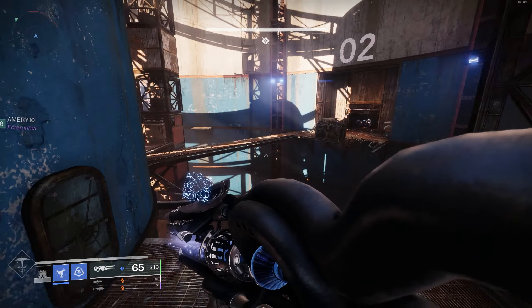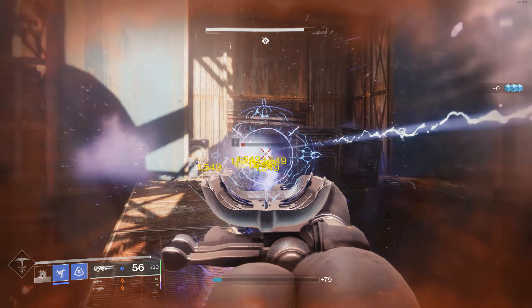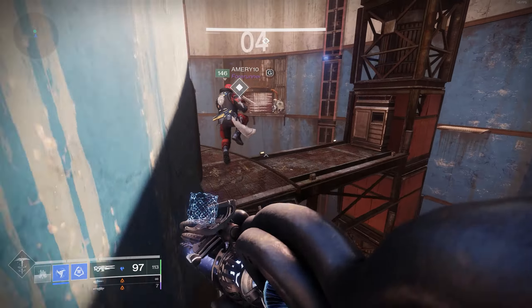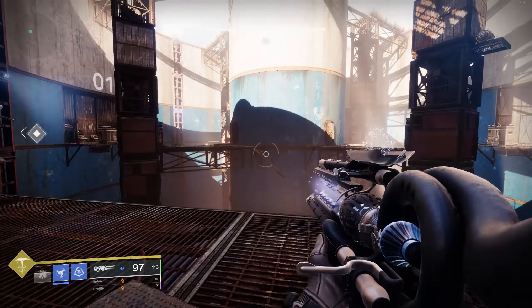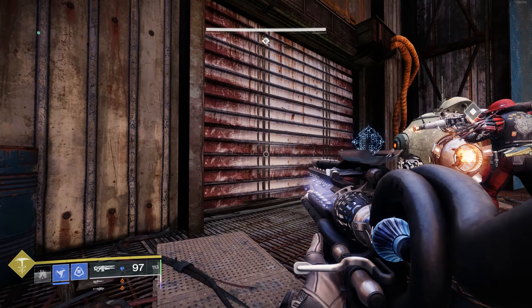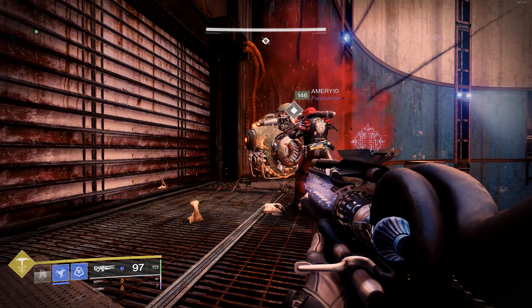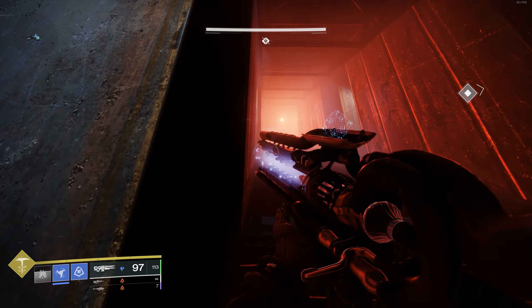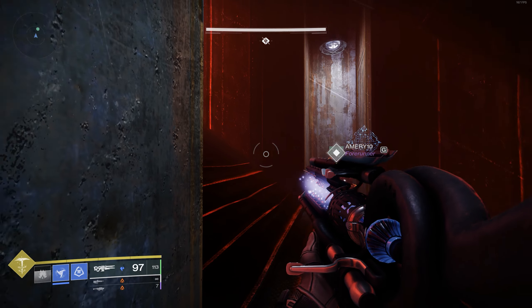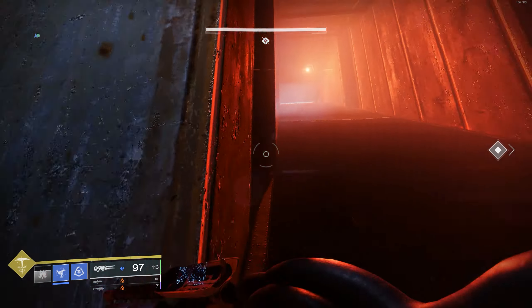After you grab the chest, make your way over to platform 2 and kill the enemy there. That enemy is going to drop a scorch cannon. Bring the scorch cannon over to platform 4 and shoot the thingy. When you shoot the scorch cannon, charge it up — shoot it and hold it for about the third click so it holds the door open. Run up these stairs and run to the first little cove you can tuck yourself away in, or you will get splattered by a giant barrel.